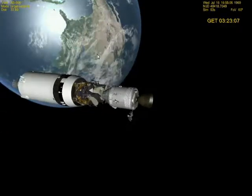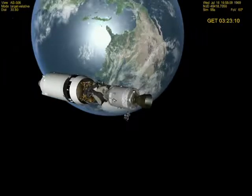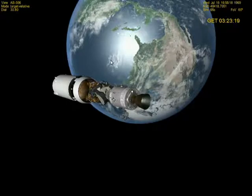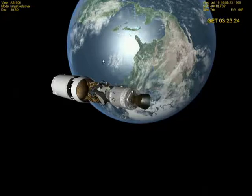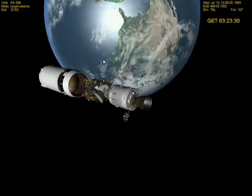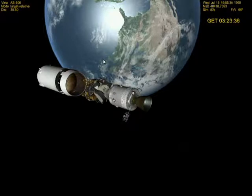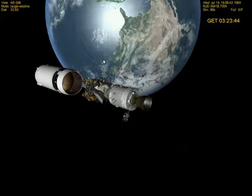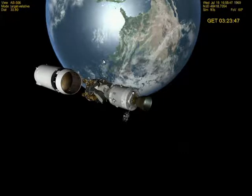I've also got a bit of a problem. The way you maneuver the spacecraft is by using buttons and a number pad. Well, I've got a laptop and we don't have a number pad, so I found it quite difficult. Basically what happened was, I got to this point, extracted it, turned around, but I could never dock with the lunar module — because it's a bit hard to control the spacecraft, using the FN key which you use to emulate a numpad.